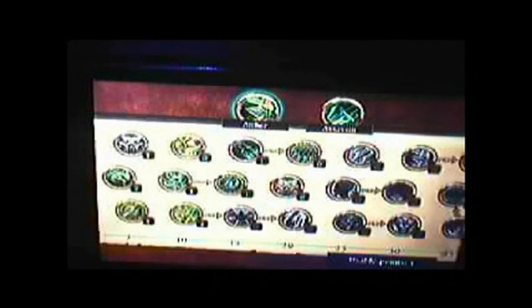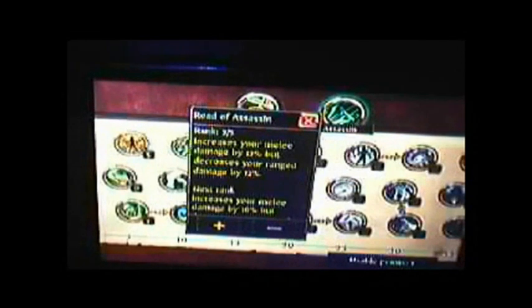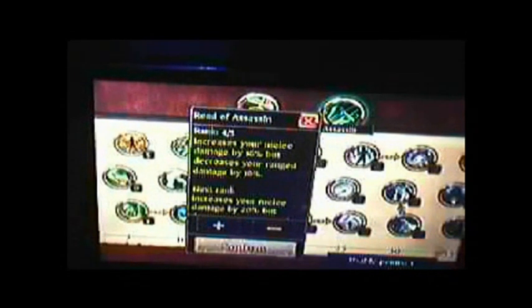The talent tree is something I wanted to show — there are four classes: Warrior, Ranger, Mage, and Monk. With each class come two branch-off classes. As a Ranger you can be a Huntsman or an Assassin. I'm building a hybrid here. For example, Road of Assassin increases melee damage by 12% but decreases range damage by 12%, and it's now at 16% — going ahead and adding that point.